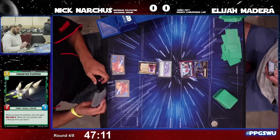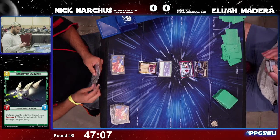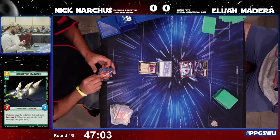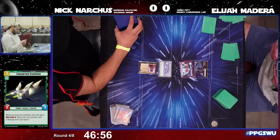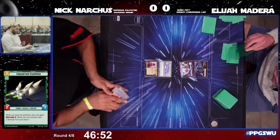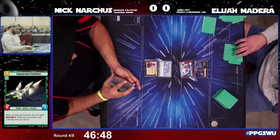Nick with a wonderful start here in round four. Palpatine and Elijah have some work to do. He has to hope that these sideboard moves are going to help him get right back into this match.